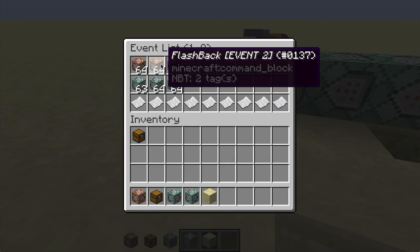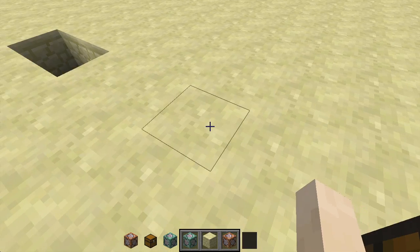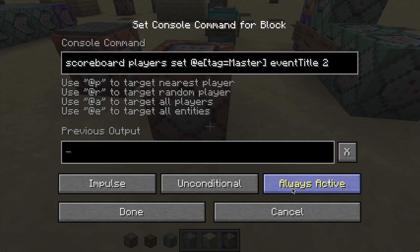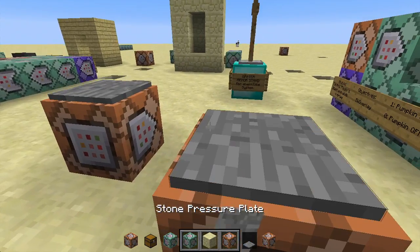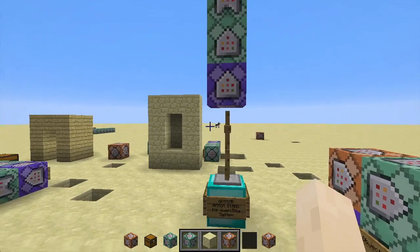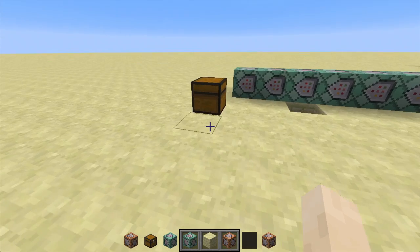We also have the flashback event. Now this is pretty cool — I'm not sure if I showed you this yet. All we have to do is place this down, and we should do it with a pressure plate, just for this particular one. Pretty cool — so that's the flashback effect, we can see that again. I'm gonna be making a separate video on that, and again we have that in chain command block form.